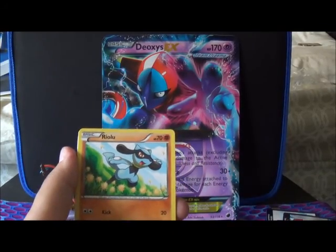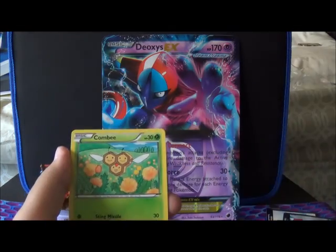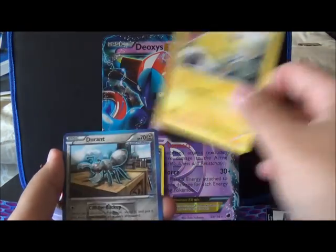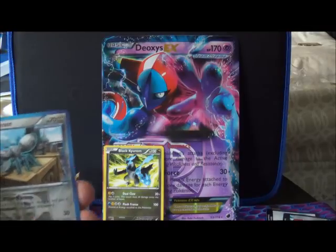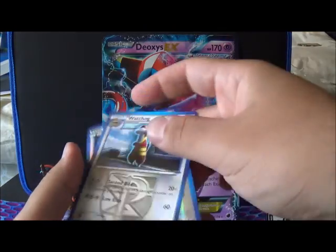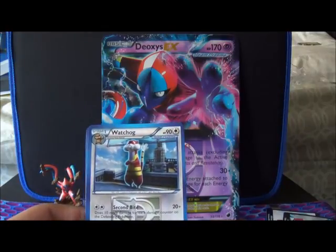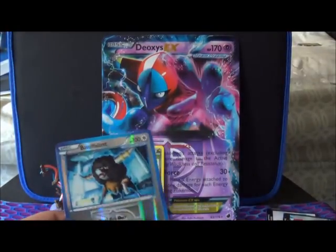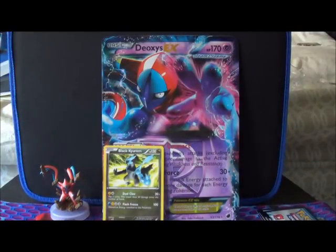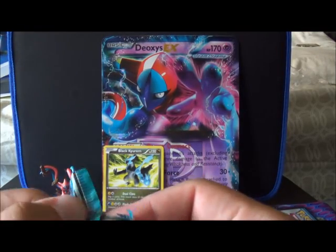So we got Turtwig, Riolu, Zubat, Combee — he's got hair — Joltik, cute; Durant, cuter; Piloswine, not as cute; Golbat — freaking Golbat — Bouffalant Reverse, and a Watchog. This Watchog is completely and utterly useless. Bouffalant's a rare by the way. Sorry if I offended those Watchog fans out there — all one of you.